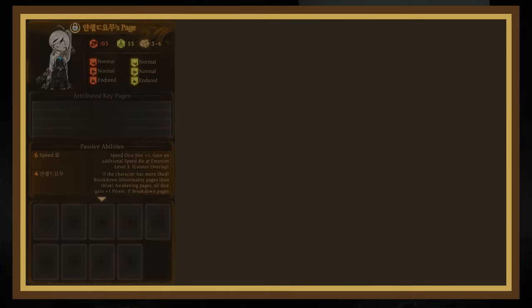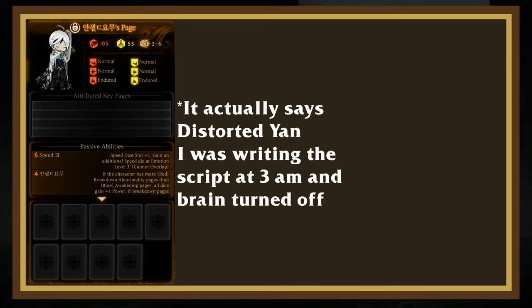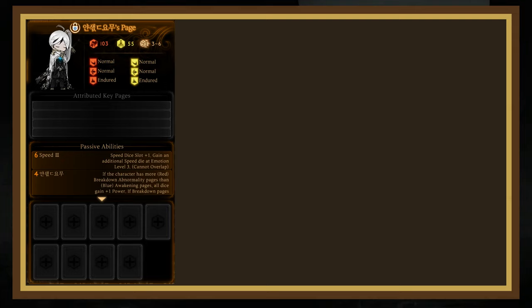Before we talk about his unique combat pages, let's talk about Yann Vismoch's key page. He has 103 HP, 55 stagger, is blunt injured, and has 3 passives. Speed 3 is typical for named main characters at this stage. Yann Vismoch's passive is his version of power boosters — if you give him more red abnormality pages than green ones, he gets boosts: at 1 more, he gets 1 universal power; at 2 more, he deals 1 bonus damage and stagger damage. Plan your floors and abnormality pages accordingly.